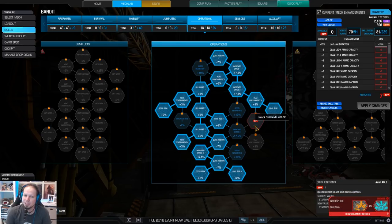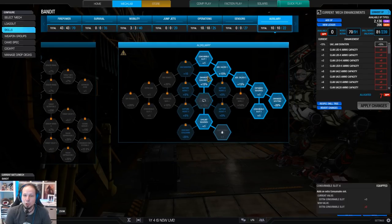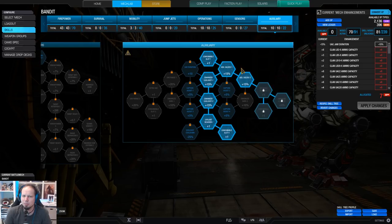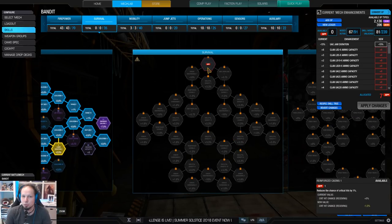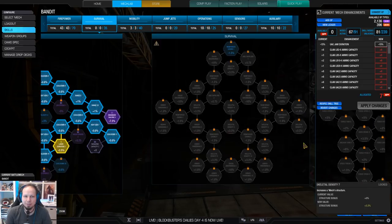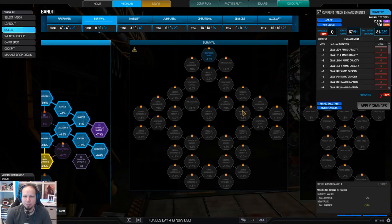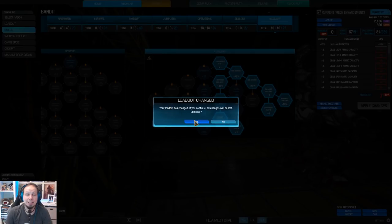Heat racks up in no time, so you need to dissipate it as soon as possible. For the same reason I'm running double cool shot plus artillery, because we were only 4 points away from getting a double artillery strike. Put the rest into survivability — operations, firepower, survivability, and a bit of auxiliary slots. That's the build, everybody.